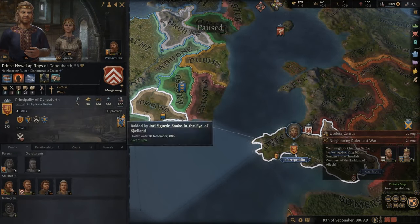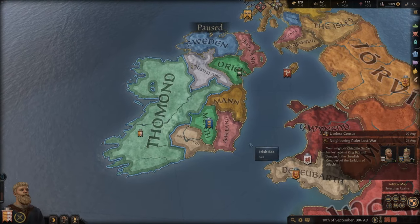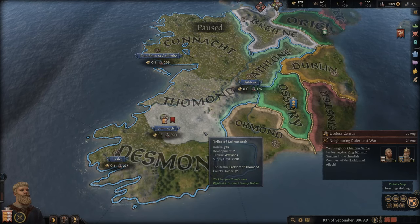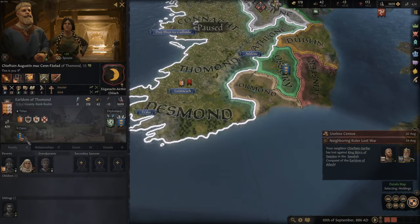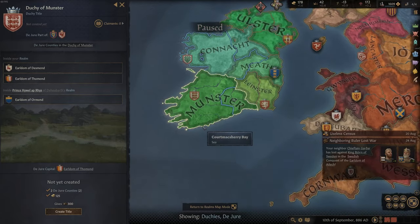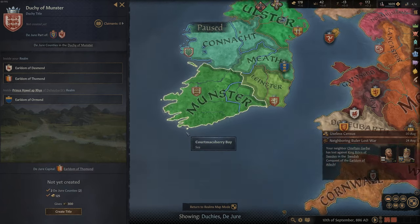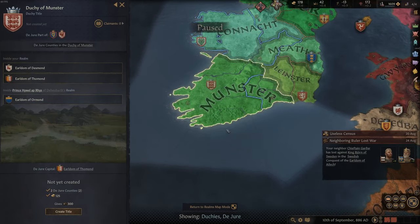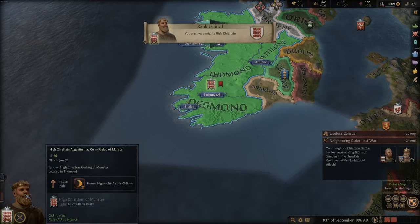He's got no allies and he's totally on his own. Before I do that I need prestige. How do I get it? By creating the duchy title finally. Becoming the Duchy of Munster is my most important goal. The Earldom of Thomond belongs to the Duchy of Munster. We have two counties and we have the money for it. This would give us 300 prestige because we would finally have a duchy title - our first one. Let's create it. And we are now a mighty high chieftain, so we've climbed the ladder.